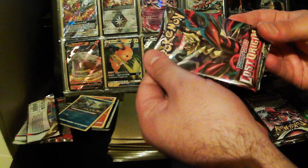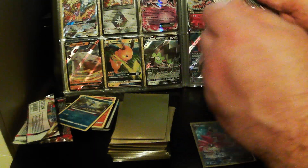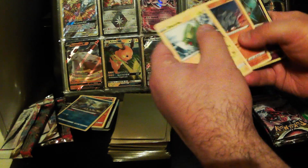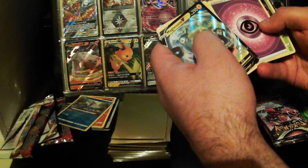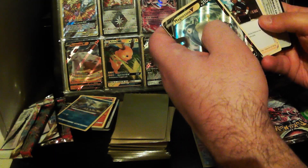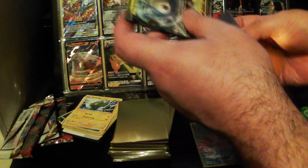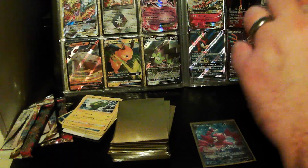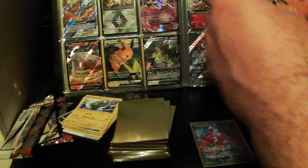On to the next pack — we've got Giratina on the front again. Hopefully we'll have Giratina inside as well. We've got Electrike, Luvdisc, Lileep, Wurmple, Rhyhorn, Burnet, a Reverse Holo, Magnezone V, Psychic Energy, Silcoon, Mienshao, and Escavalier. Not sure if Magnezone V is a good pull or not, but we'll get that in a sleeve as well.